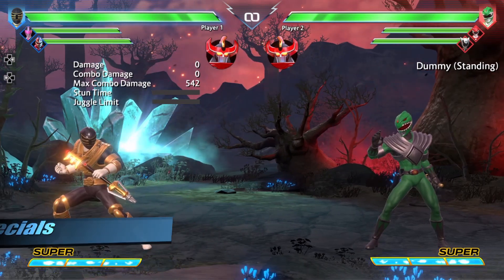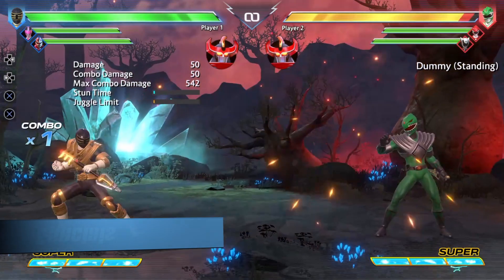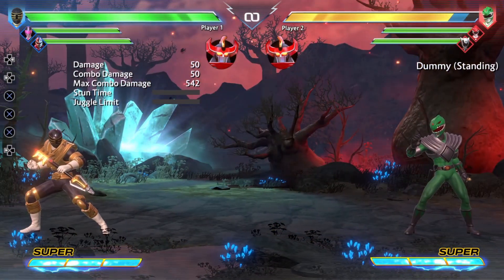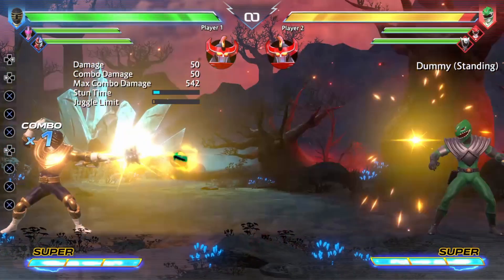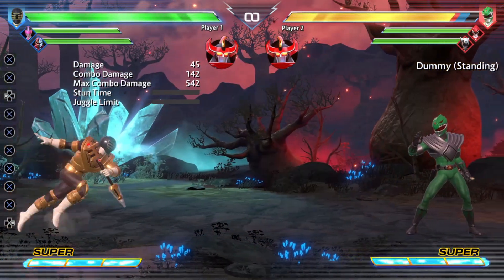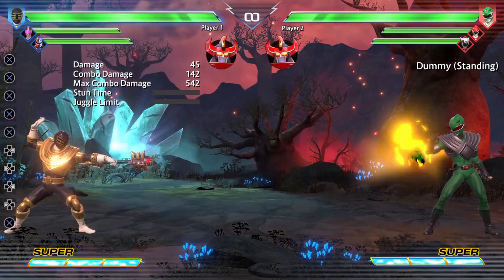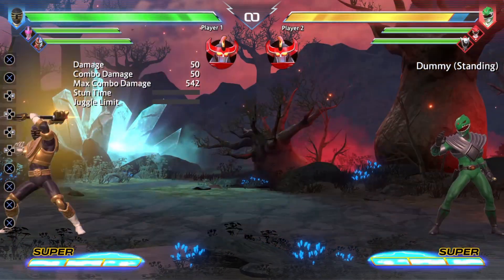Let's talk about special moves, starting with neutral special — a projectile. It's very interesting because while it does have a lot of start-up, you can fire up to three of them at a time. This makes it a pretty good projectile and a pretty good zoning tool, because you can stagger them in any way you like.